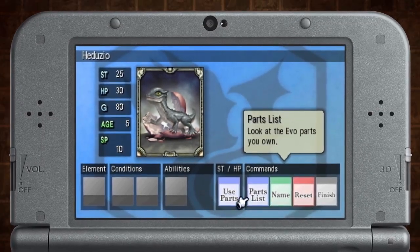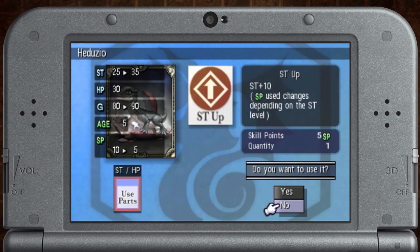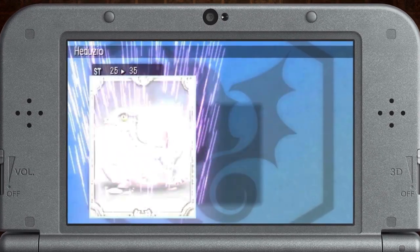Cold Scepter Revolt also features a new type of creature called an Evo card. These cards can be customized to fit your favorite playstyle.